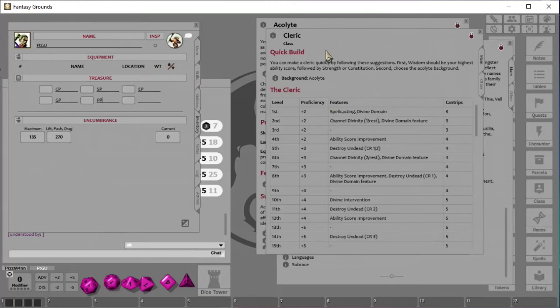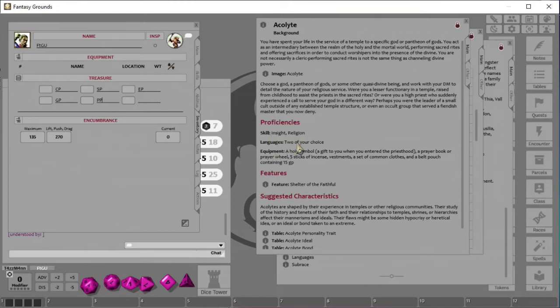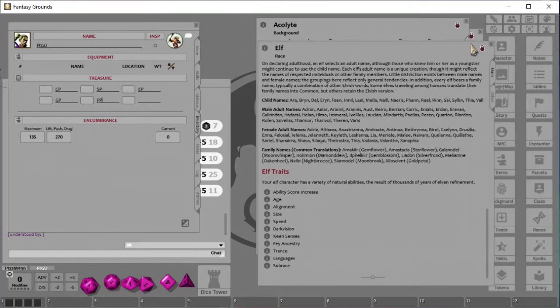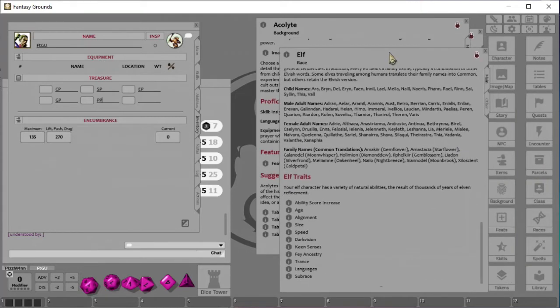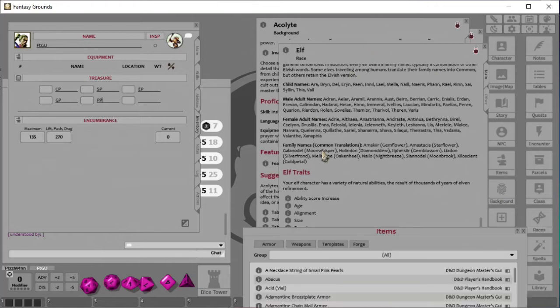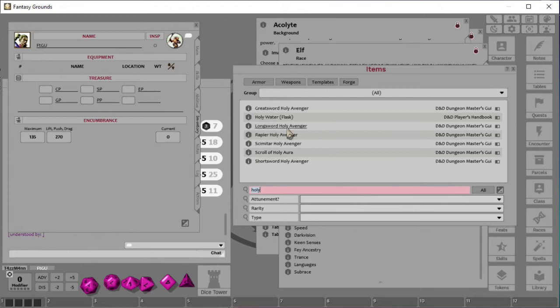Looking at our Acolyte background equipment, we get a Holy Symbol — a gift when we entered the priesthood. We can go into the Items panel, and if we type 'holy' we can search for it. There's Holy Avenger, Holy Aura, and various others — lots of options to look through.